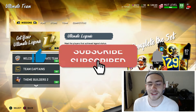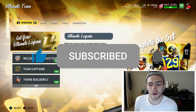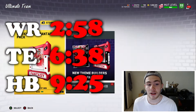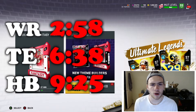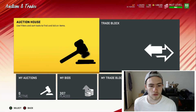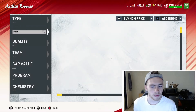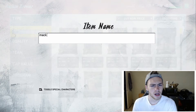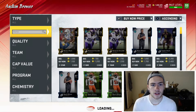Welcome back to another video. Today we've got an awesome one — we're going over the best offensive budget players you can have right now in Madden 20. We'll cover quarterback, receiver, tight end, and running back, mostly the skill positions. For quarterbacks, we'll give you a mobile option, a hybrid, and a pocket passer depending on what type of offense you like to run.